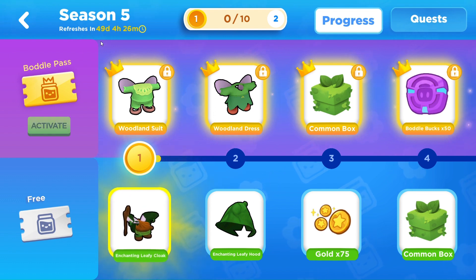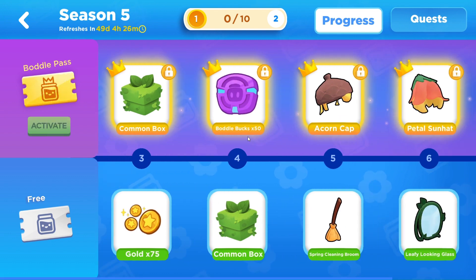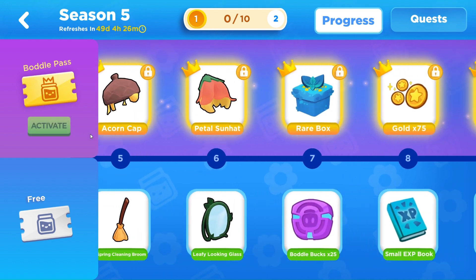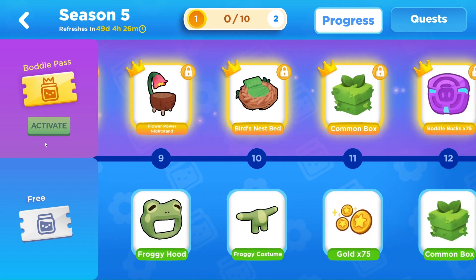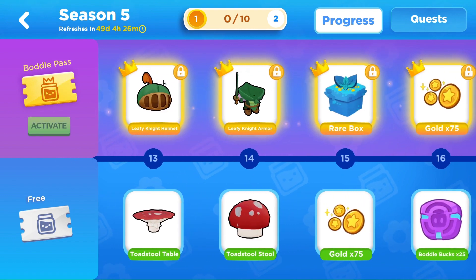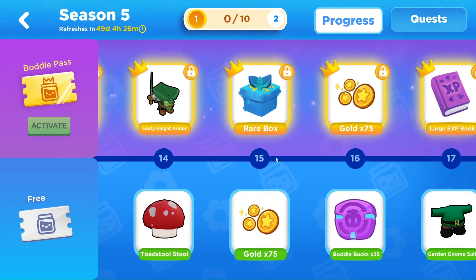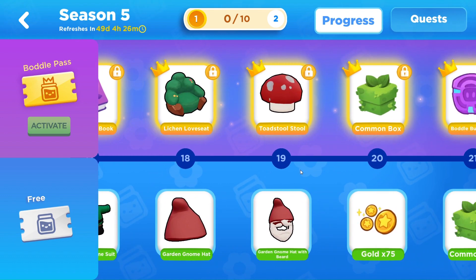This is 49 days for season five — this is kind of a Jumpstart Math season. Here we have the free rewards and these are the premium. We can get some nice enchanted leaf hats, a broom — everything is like fairy themed, which is really cool. There's a froggy hat at the end and a froggy costume, that's super cool. We got some mushrooms and the night outfit right here, leafy night. And you can make yourself a garden gnome bottle — that is hilarious!